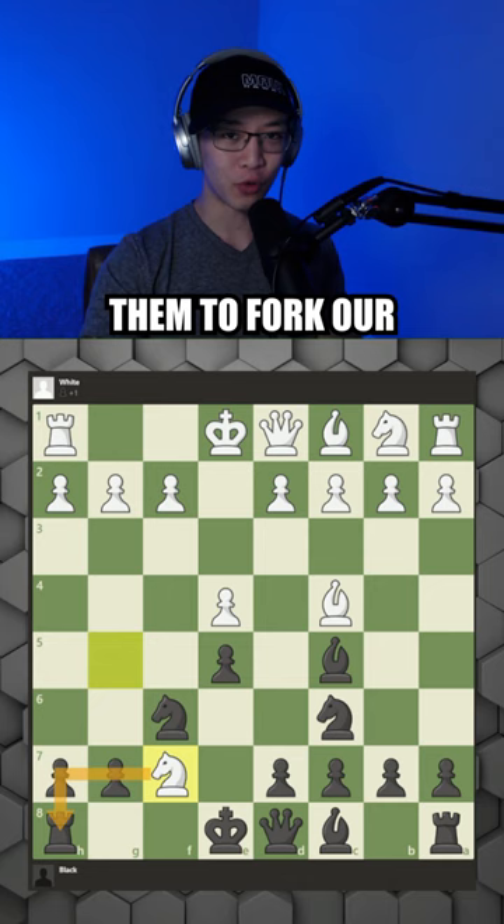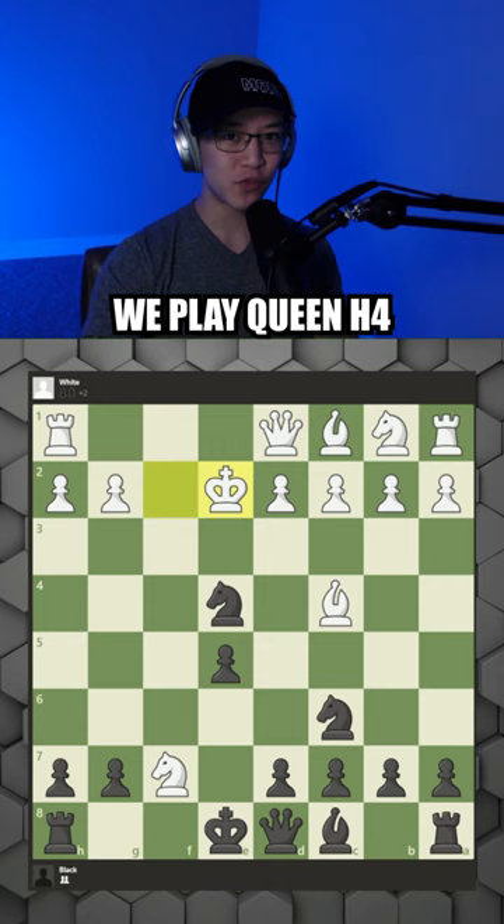We then sacrifice the bishop so we can check the king with the knight, and then we play queen h4. If white takes your rook, you have a forced checkmate after queen to f2, knight to c5, and queen to d4. And now you know.